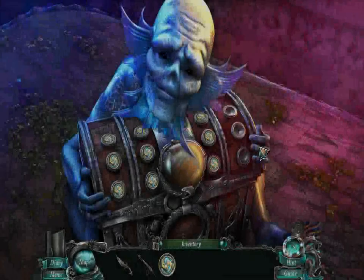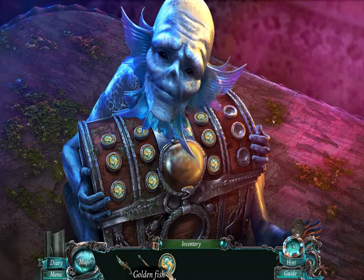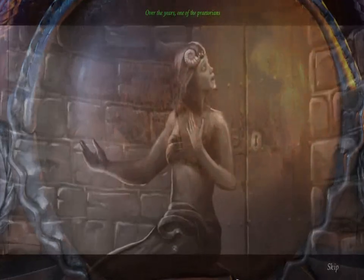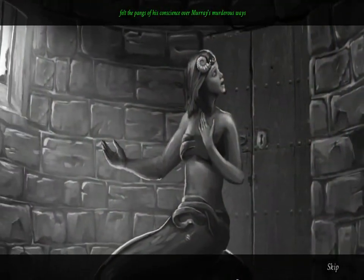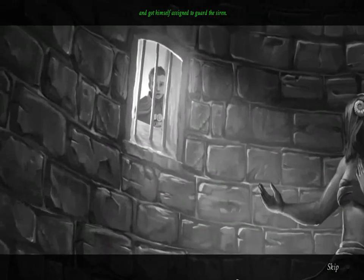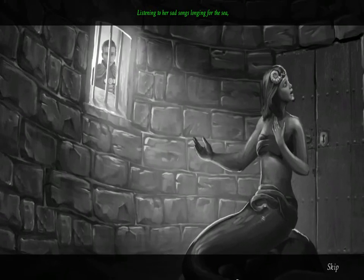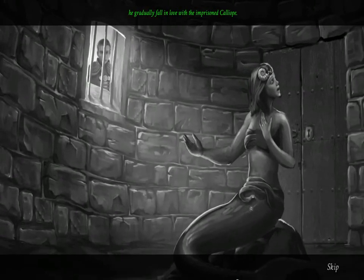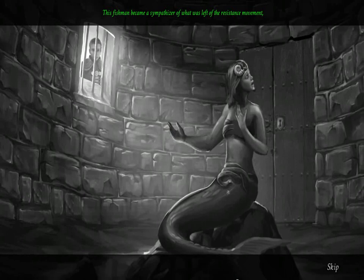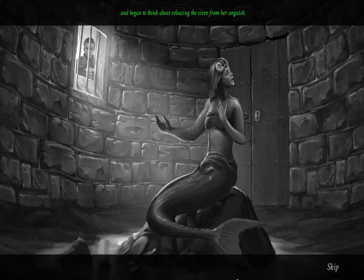This video is probably going to take us all the way to the end of the game. In order to stop the evil Mayor Murray, we need to get all of the golden fish tokens onto the cursed chest. Over the years, one of the Praetorians felt the pangs of his conscience over Murray's murderous ways and got himself assigned to guard the siren. Listening to her sad songs longing for the sea, he gradually fell in love with the imprisoned Calliope. This fish man became a sympathizer of what was left of the resistance movement and began to think about releasing the siren from her anguish.